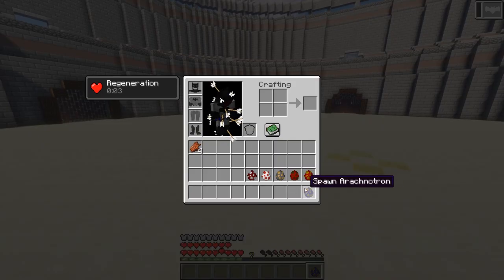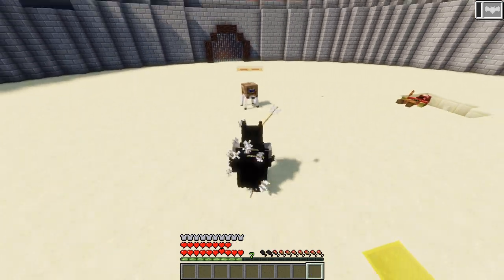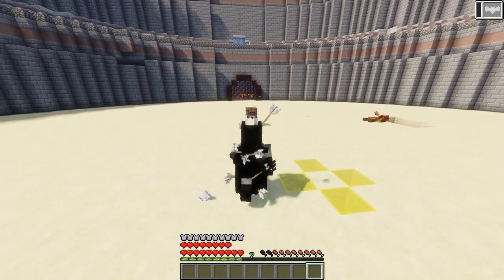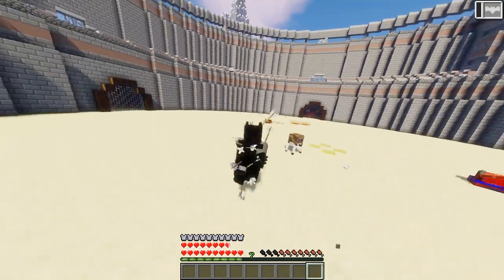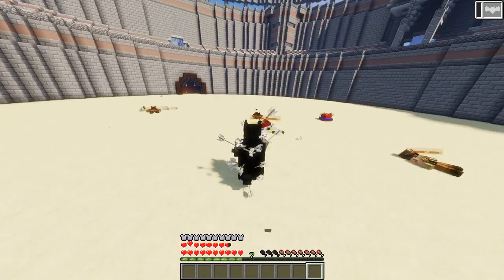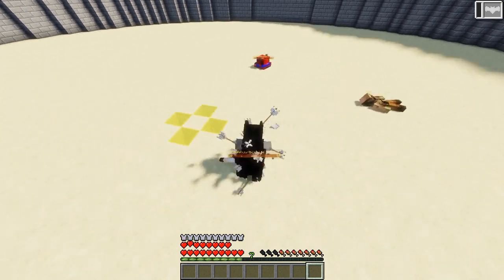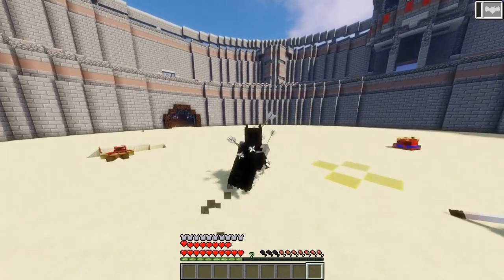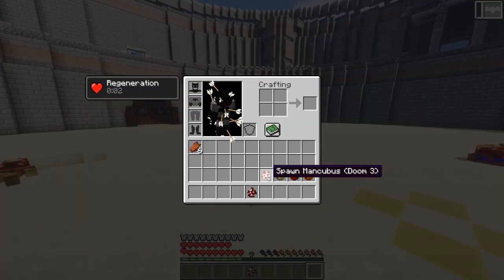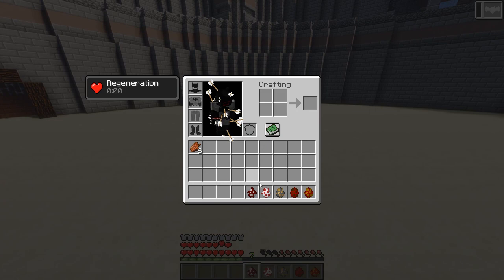We have the Arachnotron. What you got, bro? You're going to fire stuff? Everything fires stuff, they all fire stuff. Let's get around here — I'm going to punch him out. Did I just one-hit this dude? I think I just one-punched this guy! I flippin' did! There are so many arrows in me. Look how many arrows are in me — that is insane.